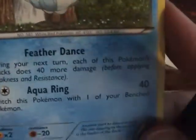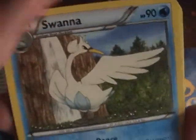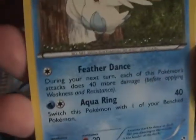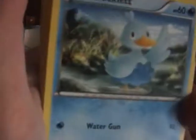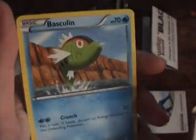Swanna — during your next turn, each of this Pokemon's attacks does 40 more damage. And Aqua Ring switches this Pokemon with one of your Bench Pokemon. I can see why Feather Dance exists — you only have one energy, might as well set up for next turn. Though you're probably not going to have Swanna out the next turn after using Aqua Ring, so might as well do as much damage as you can for the time being. Swanna is a decent card but you only get one of it. Ducklett is not good at all. Basculin — I really like it. Coin flip: if heads, discard an energy attached to any Pokemon. Two energy cost — that's a very good attack. You get two of it.